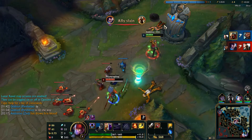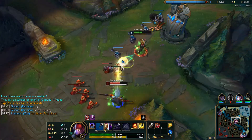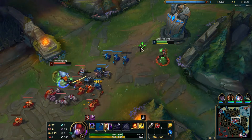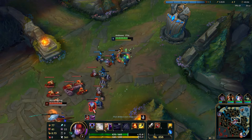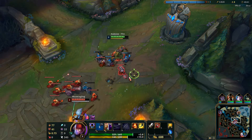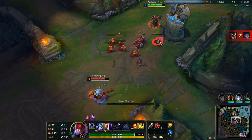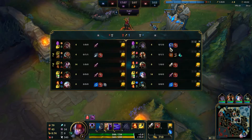Looks like we traded kills on each other's jungler in the middle of the lane — that's what we did. It's not bad. I got a red buff, which is definitely better for me. The blue buff is for Yasuo because he doesn't use mana and his cooldowns — well, blue buff is only important for cooldowns. My buff doesn't really matter because Yasuo pushed me into the tower, because it's Yasuo.